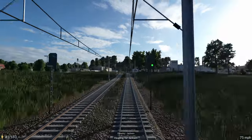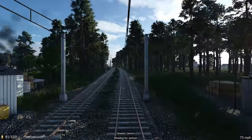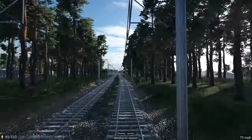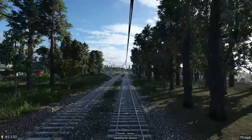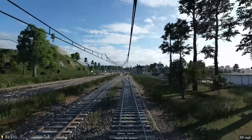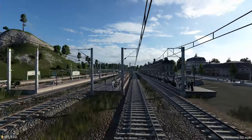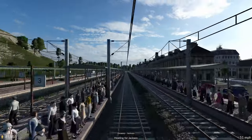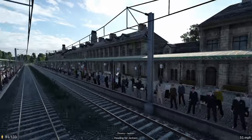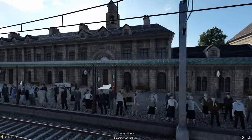Hello and welcome back to another episode of Transport Fever 2. Here we are on a train coming into our Jackson train station, just so you can get a nice first-person view of what goes on as a train comes in through here. We can see pulling into the station, all the people waiting, and if we look around, the beautiful view of the city and maybe even a glimpse of the coast just as you look out through the station.